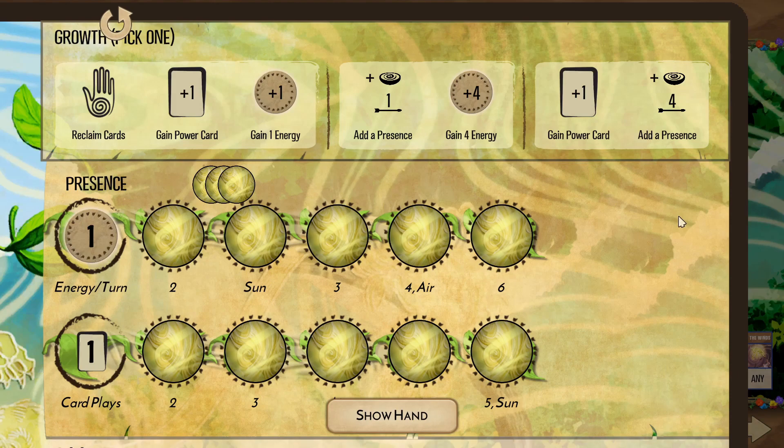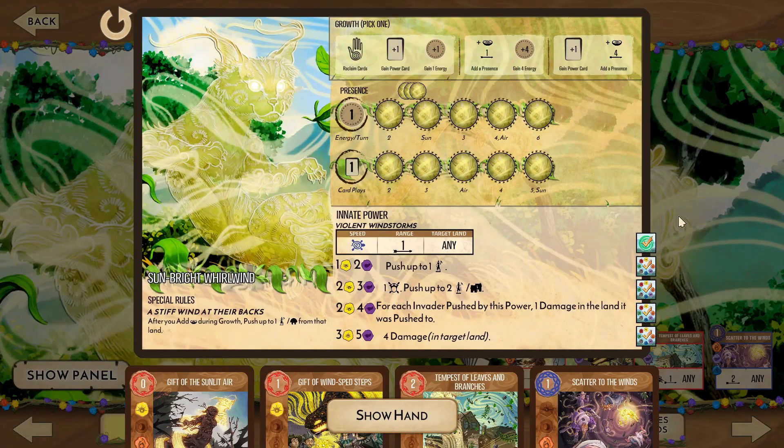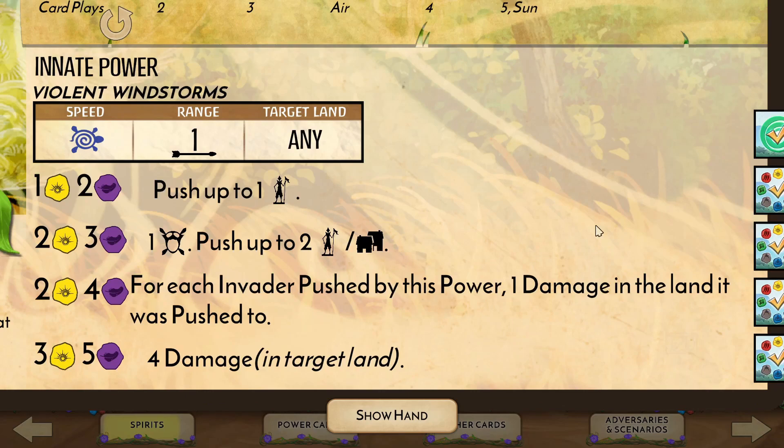Our progression tracks are both generous in terms of energy and card plays, even granting us some elements at the same time near the end. Our strategy is going to focus on the lower track exclusively, aiming to hit the higher tier of our innate power with its higher offensive output. That innate power summons violent windstorms, allowing us to push certain invaders at the lower levels and causing damage at the higher ones. It may take some practice and creativity before using this feels natural, since this can be executed a number of different ways depending on the specific game being played.